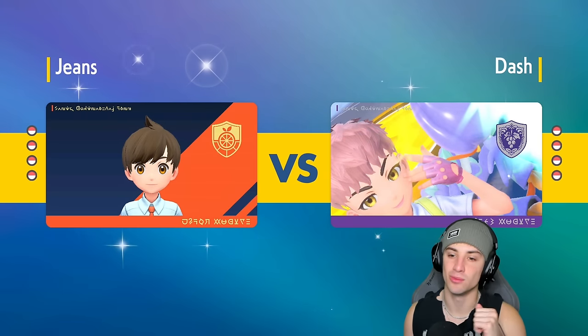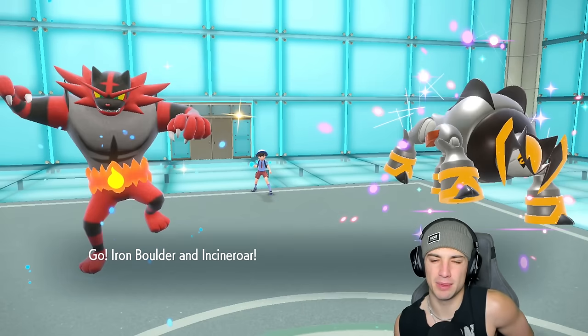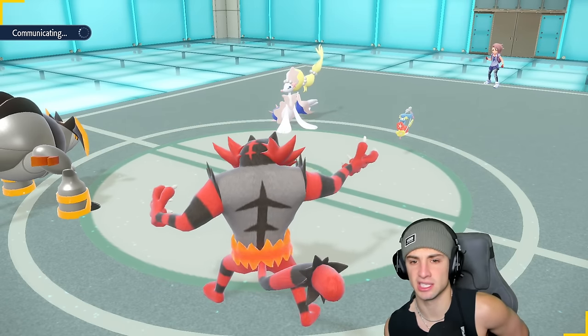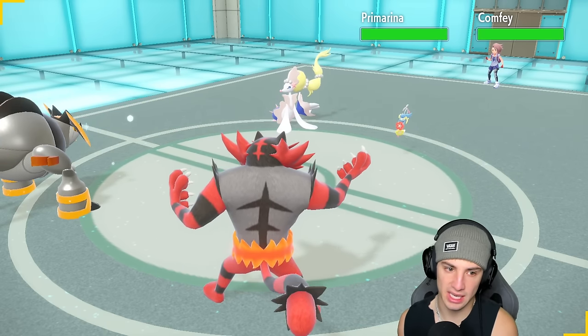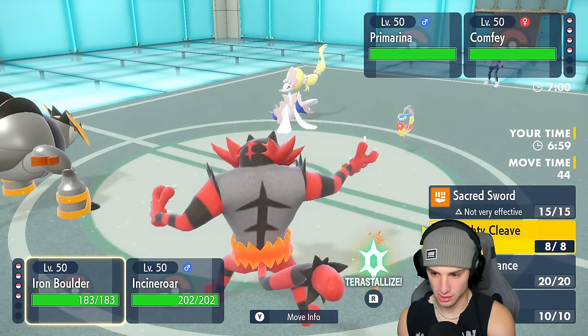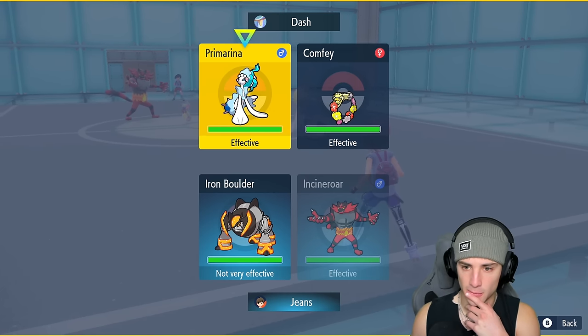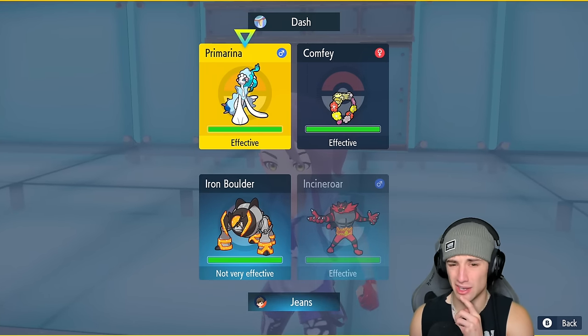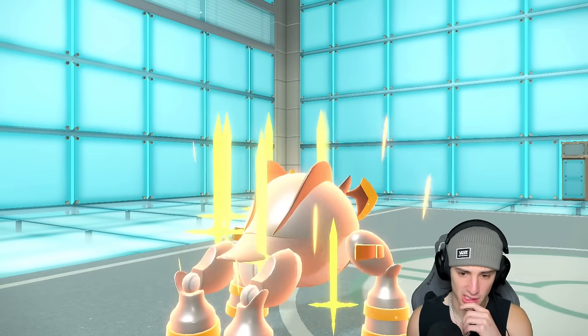I wish Clear Amulet was here — it's such a good item especially with Incineroars all over the field. Comfey and Primarina come out here. I have the Fighting Tera type, which is a little rough. We definitely want to Fake Out the Primarina slot and the real question is do we set up Swords Dance. Heck yeah we set up Swords Dance — I'm going to Fake Out the Primarina. You could go for Ally Switch but we still pick up the Fake Out on Primarina and get off the Swords Dance. We're plus two now.